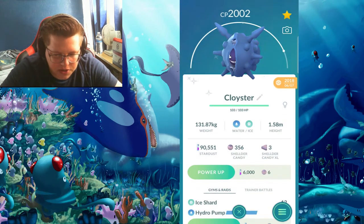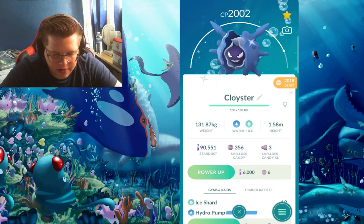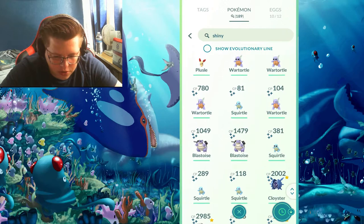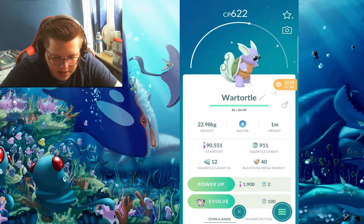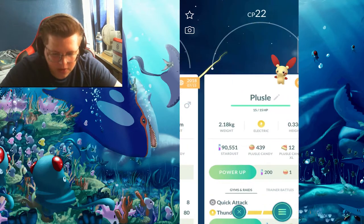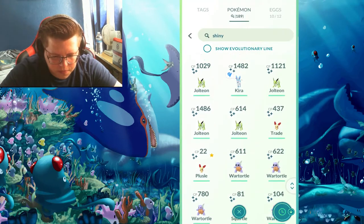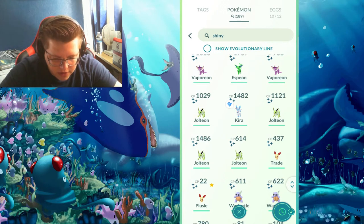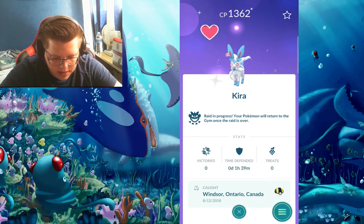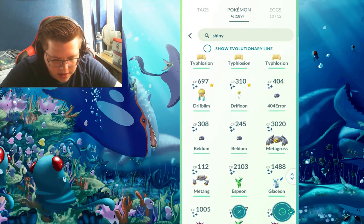There was Squirtle Community Day and I got a few with sunglasses on, which are a little more special. I got actually two shiny Plussles — I don't know why the game decided to give me so many. Then there was Eevee Community Day so I got a lot of shiny Jolteons, shiny Espeon, and a lot of those Eeveelutions.